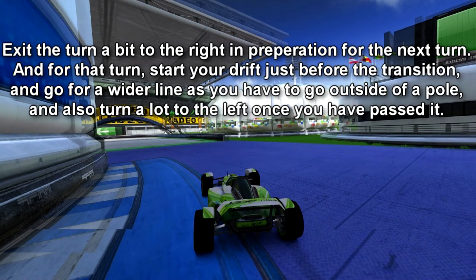Exit the turn a bit to the right in preparation for the next turn. For that turn, start your drift just before the transition and go for a wider line, as you have to go outside of a pole. Also turn a lot to the left once you have passed it.